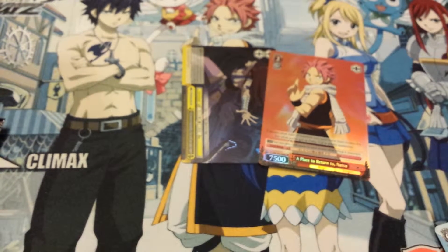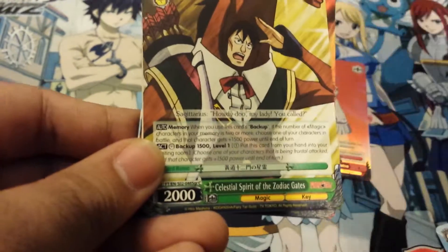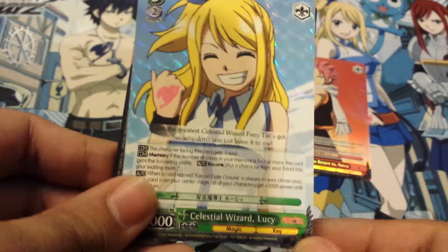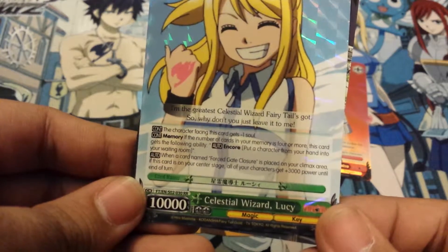Last three packs. Sorry I'm not being that talkative — I'm just trying to get through this as fast as possible because I don't want to make it too long of a video. Natsu, Rassian Seis, the Gate Seith — oh, another Igneel one that I need. Laxus. This is the rare — it's a little level three Lucy. That's pretty nifty.